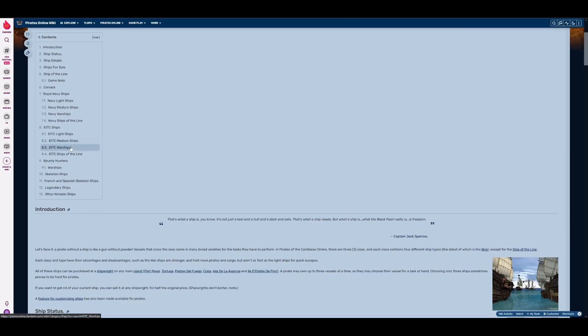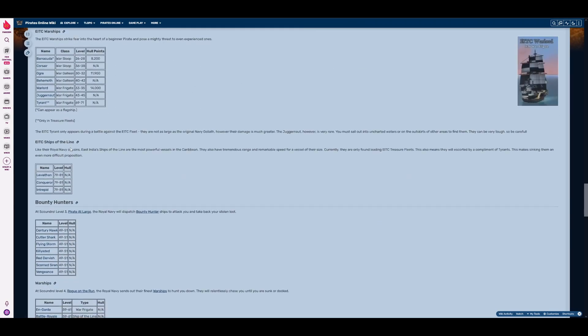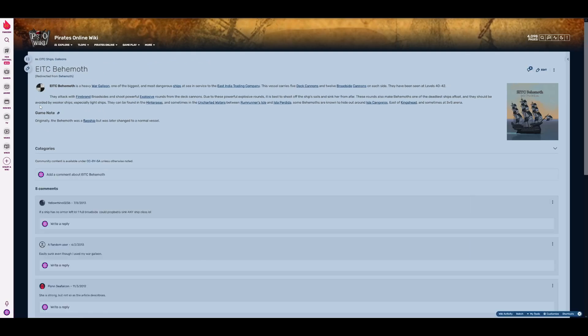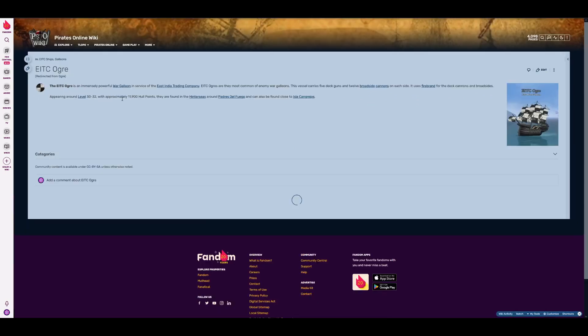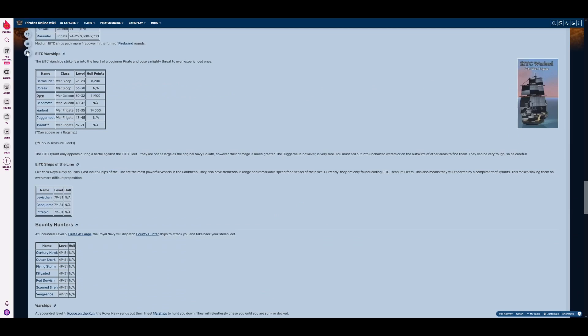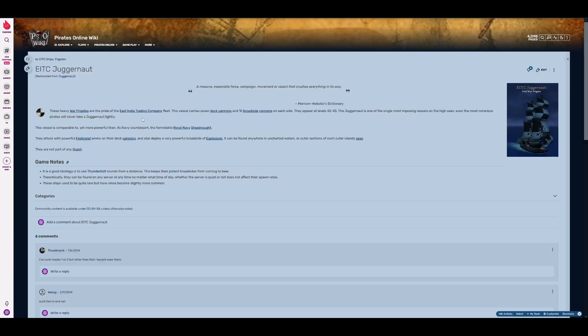We'll pick a big one, maybe BITC. Behemoth, maybe. The wiki doesn't actually have health listed for most of these ships - Ogre has it, why doesn't Behemoth? Guess I gotta do it myself.